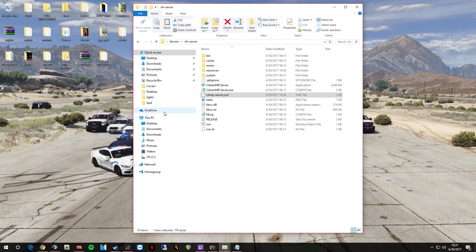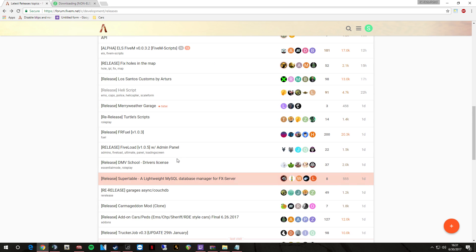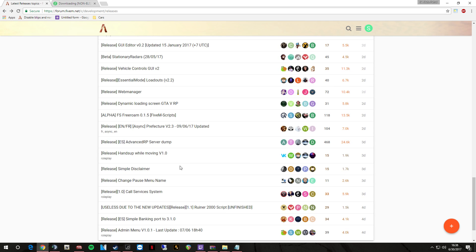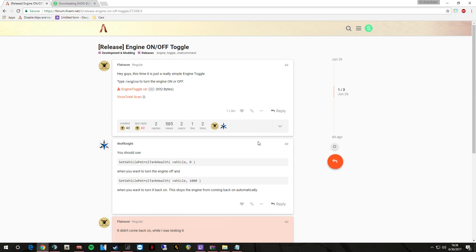Here's the server we worked on in the previous video where we got it running — it's just the base server. What I'm going to do today is show you how to put in basic scripts and cars. I'm going to go through and find a simple script to show you how to do that. Here we go — there's an engine toggle one, I'll just put the engine toggle in.